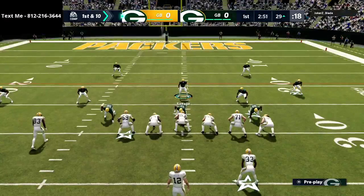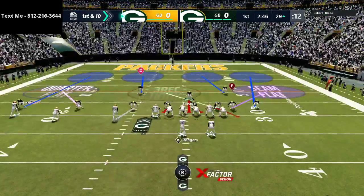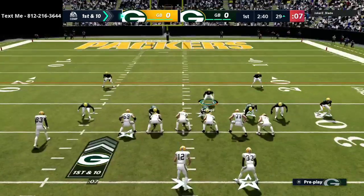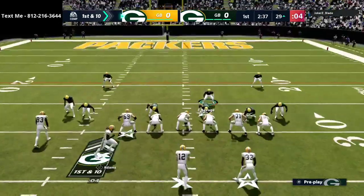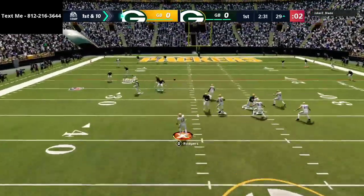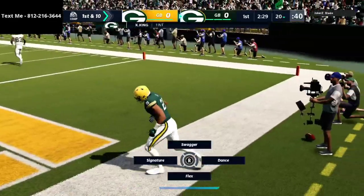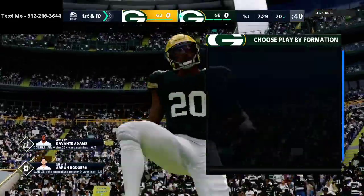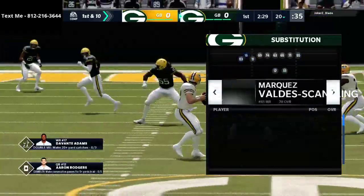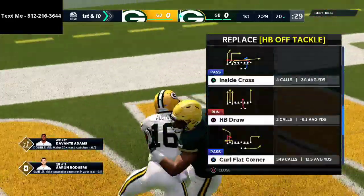Trips Tight End is obviously one of the hardest offenses to stop, so we have to be ready for that going into this game. I'm kind of changing my adjustments on the fly, basing different things. He's using some motion snaps. What I always like to do against Trips Tight End is if they motion someone, I almost always man him up — and right there that should be an interception for me. Huge pick from Kevin King! Huge interception and we're gonna get the ball.